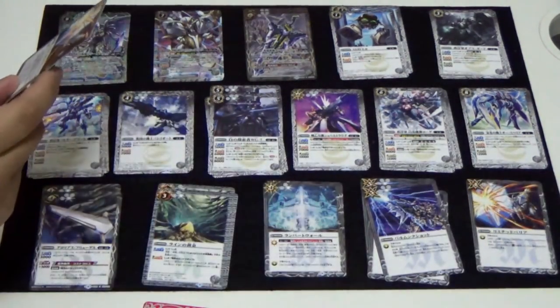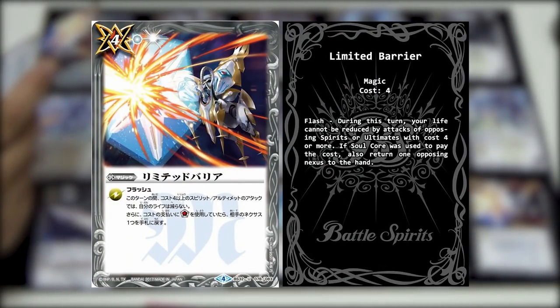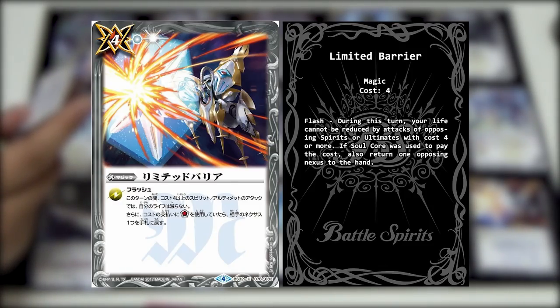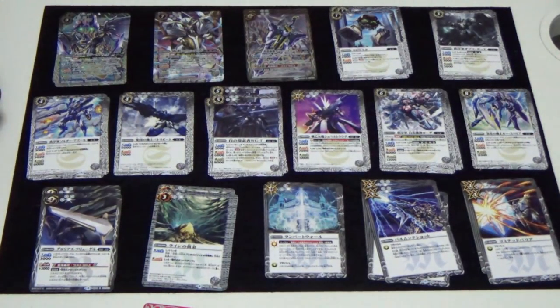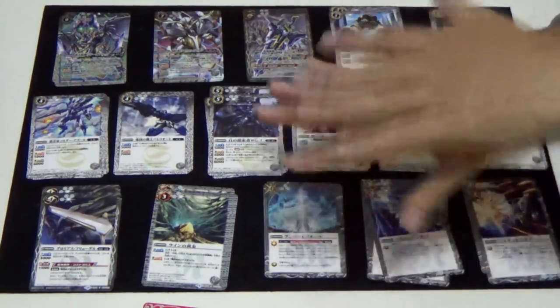And lastly, we have Limited Barrier. It's also a flash magic. During this turn, your life cannot be reduced by all spirits and ultimates cost 4 and above. Then if you use the soul core to pay the cost for this card, your opponent returns one nexus back to his hand. Very nasty. It's like that trap card in Yu-Gi-Oh - Level 4 and above in defense position or something like that.